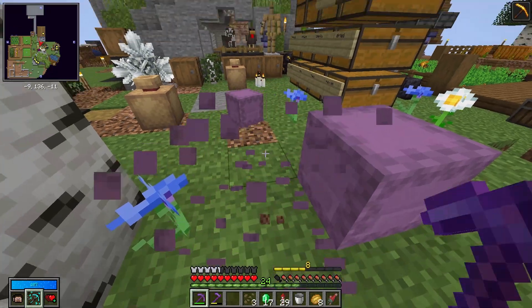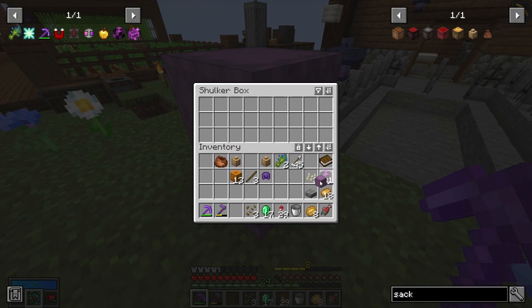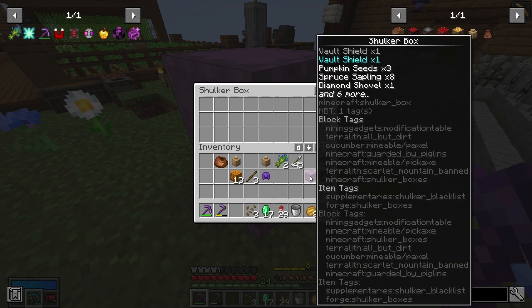The thing is, you don't need to place them and put the stuff inside. You can just grab it, and right-click it, and the things will go inside.